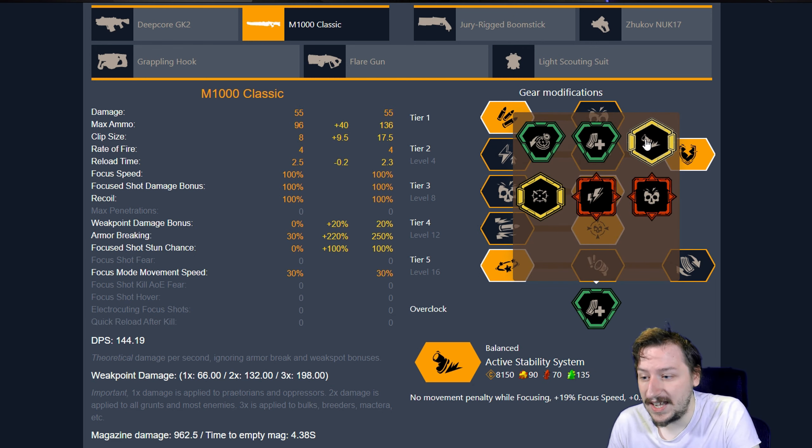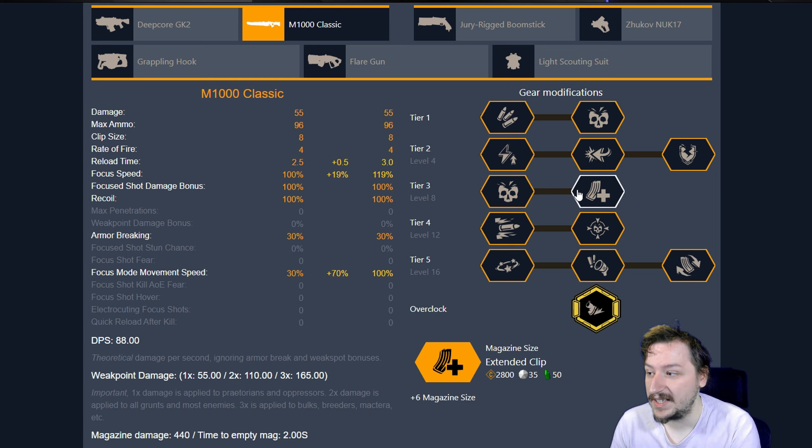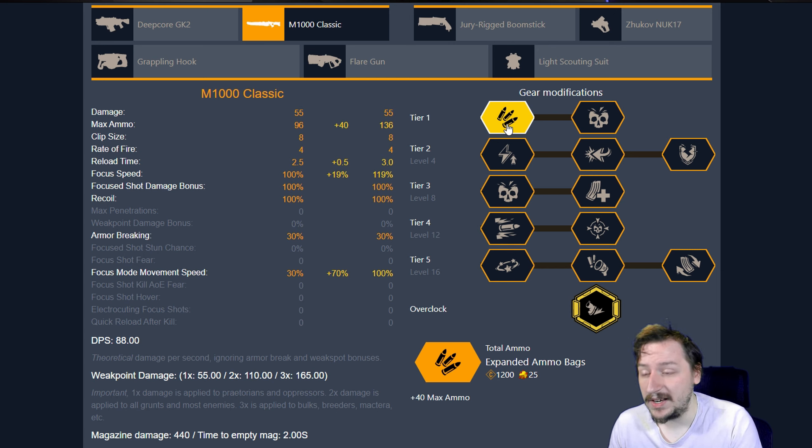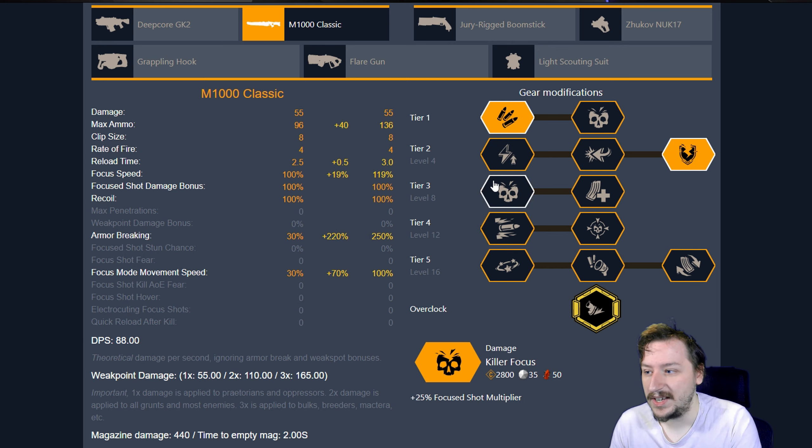Our first balanced overclock is Active Stability System. This makes it so we have an increased focus speed by 19%. It does make it so our reload speed is a little bit longer at 3 seconds rather than 2 and a half, and we can move at full speed when we are focusing. We're going to take the most advantage of that and use this as a focusing build. So once again, expanded ammo bags for the extra ammo. Going with faster charge coils, although this is not entirely necessary — you can go with better weight balance or hardened rounds because you're still going to have a faster charge time, and sometimes I like taking hardened rounds so I can punch through armor a little bit easier.